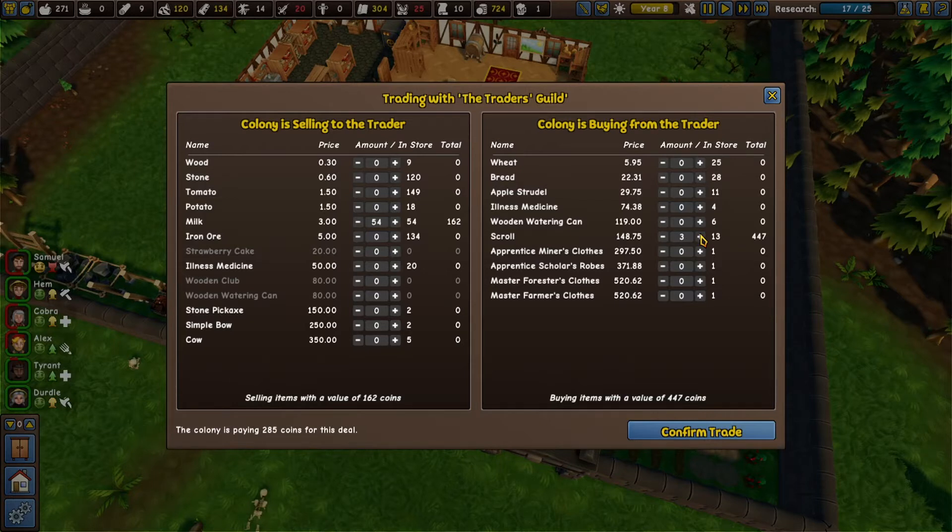The colony is paying 285 which is fine. We don't need illness medicine - I believe we have a ton of that we've made. Weed bread scrolls, clothing. Let's get some farm clothes - I don't even know if we can actually wear those at this point.